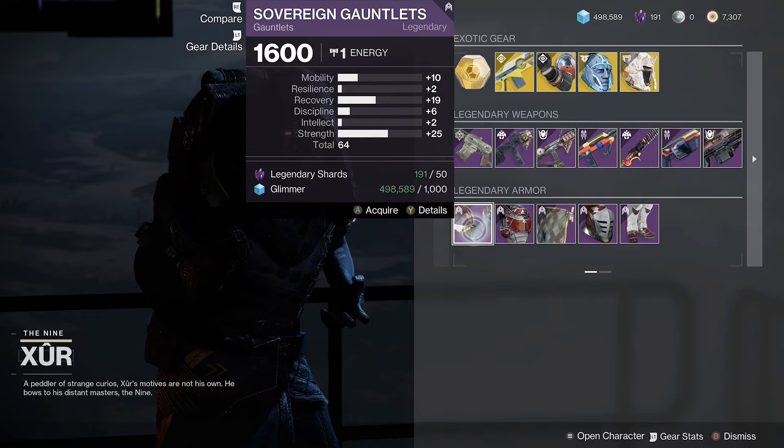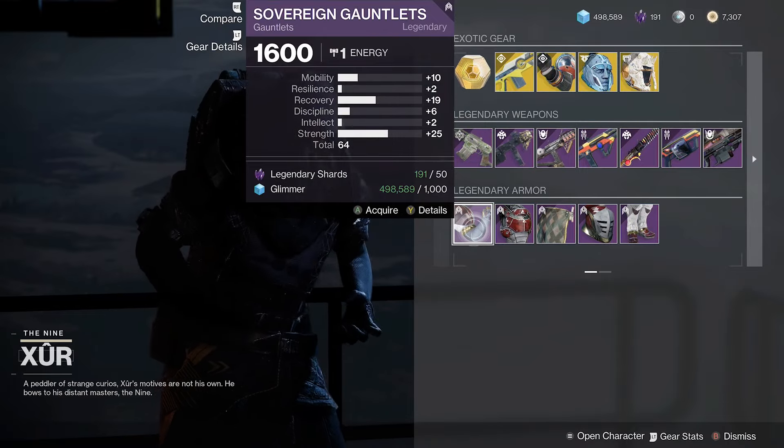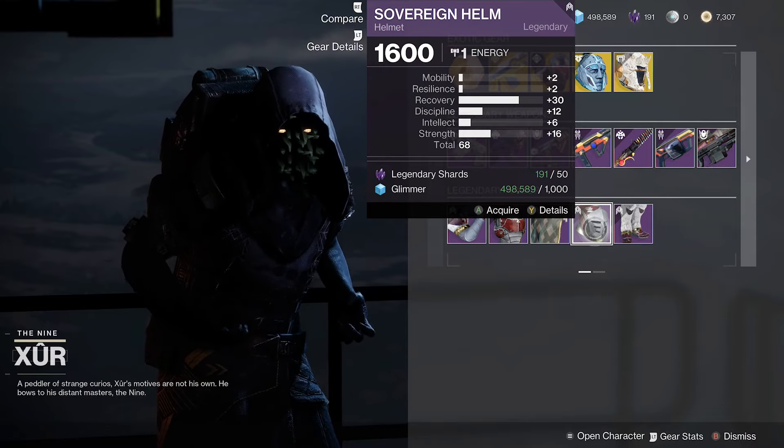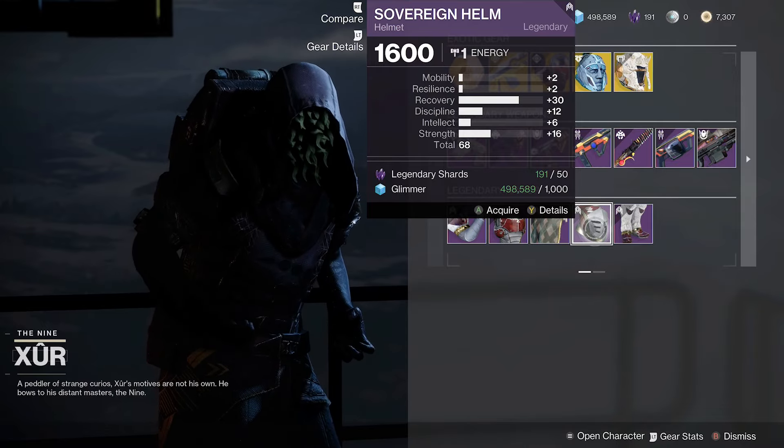Let's check out legendary armor and see if it's worth our time this week. For Titans, you have decent gloves with high strength and a helmet with huge recovery, so pick them up if you need them.